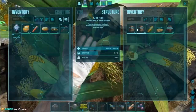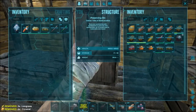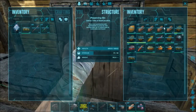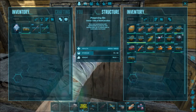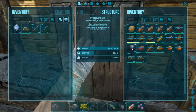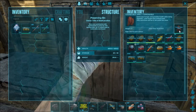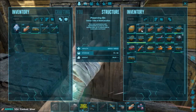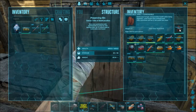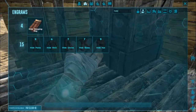Get that stuff put in the preserving bin. I did make another bin — this one is mainly for berries and the other one is more for cooked meat, and I'll probably keep my crops there as well along with medical brews. We need to get oil because oil with cooked meat and spark powder makes cooked meat jerky. If you leave cooked meat in here with spark powder and one oil, 38 minutes later you get cooked meat jerky — and that's one ingredient we need for kibble.